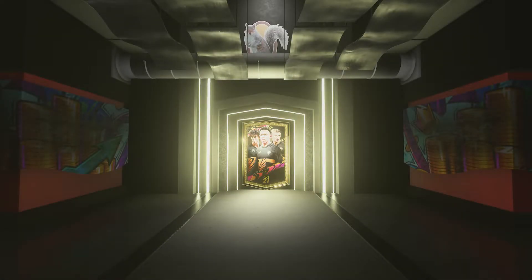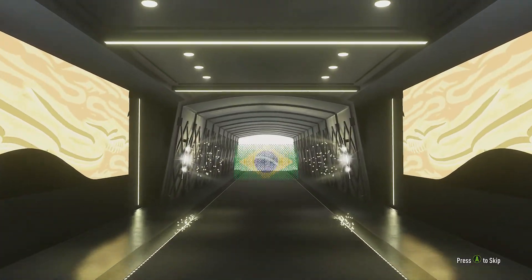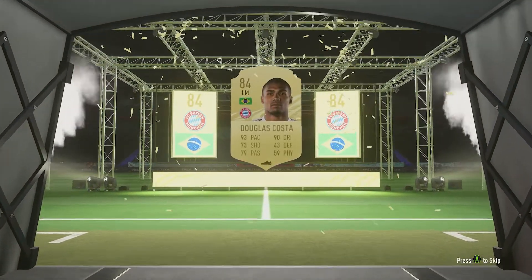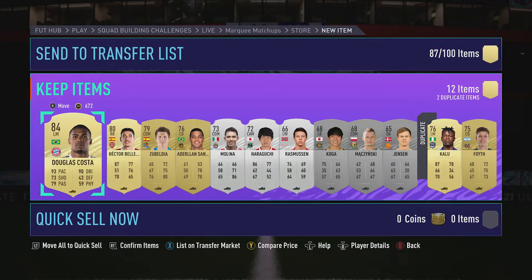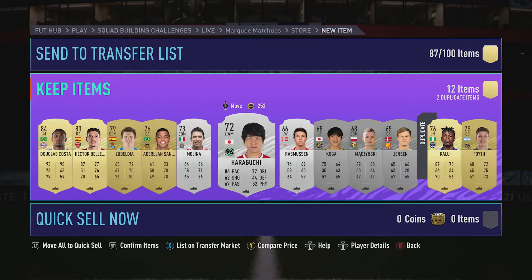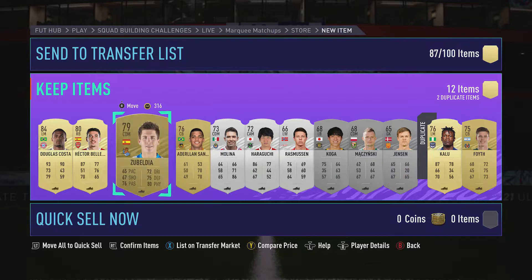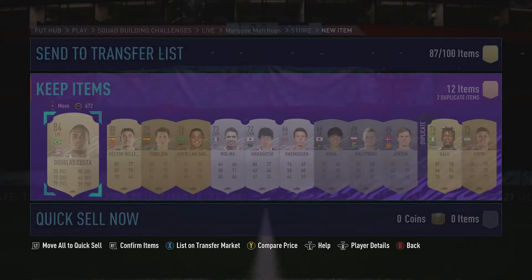Mega pack! Alright, come on. Board's all... Oh, we've got something. Come on! Brazilian. Left midfielder. Bayern Munich. Douglas Costa! Nice. I didn't even know he played for Bayern Munich — I thought he still played for Piemonte Calcio, if you know what I mean. But hey, perhaps I was wrong. It's not bad — 84 rated Douglas Costa. Nice profit, it's profit baby.